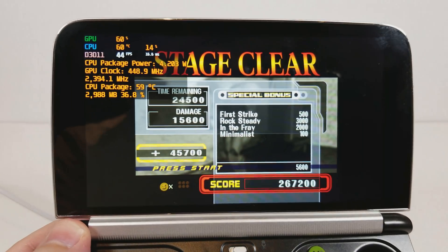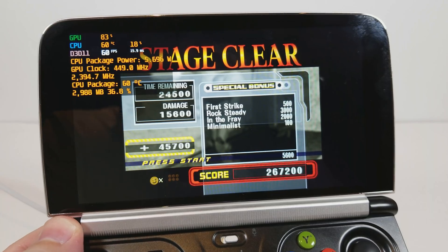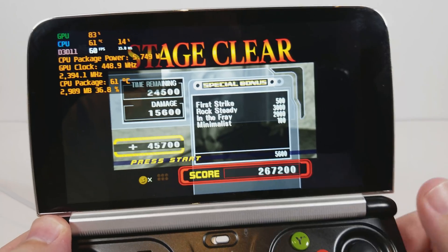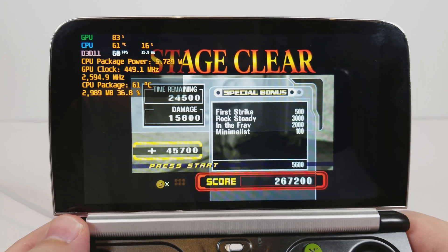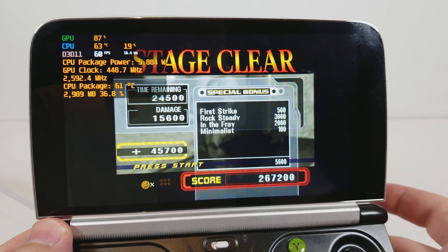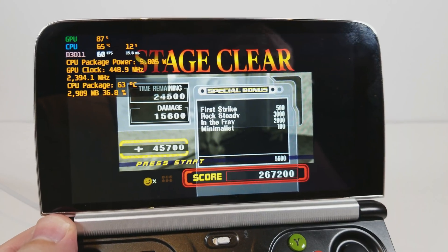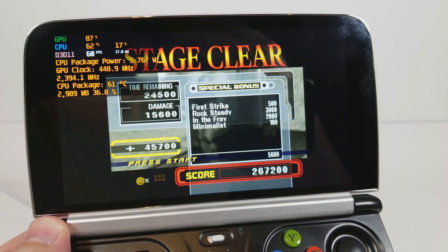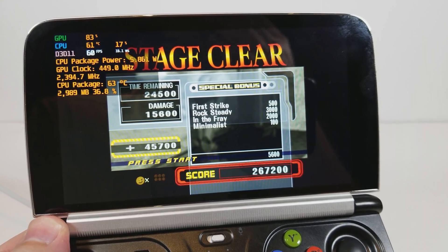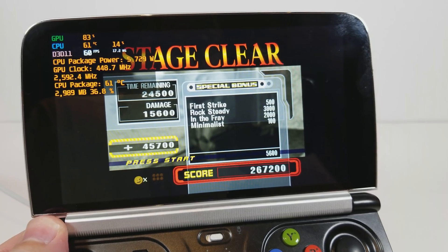So yeah, it runs perfectly fine. I don't think I need to continue looking at this stuff. Pretty much everything on Dolphin runs perfectly fine on the GPT-Win 2. I don't know if there's any game you'd like me to try that is problematic in terms of resources required. Super Mario Galaxy 2 seemed to be one of the most stressful games to the system, but even then, that runs perfectly fine.